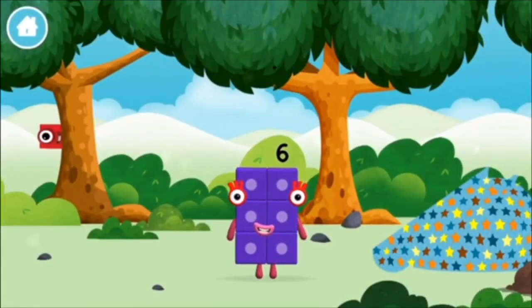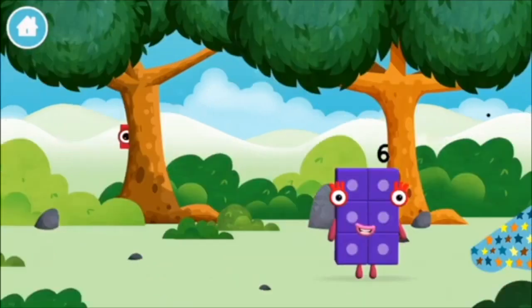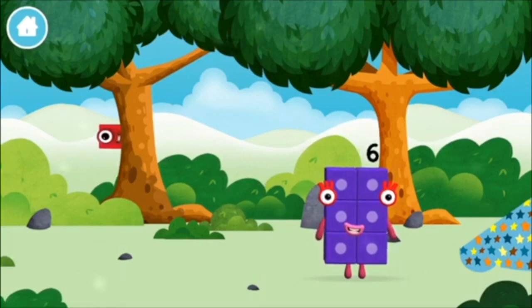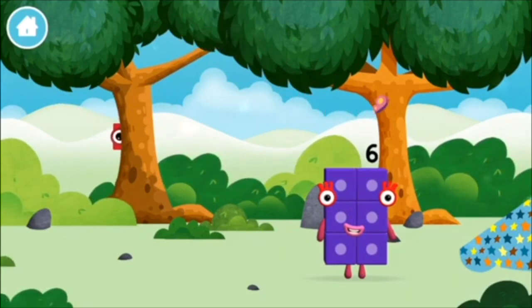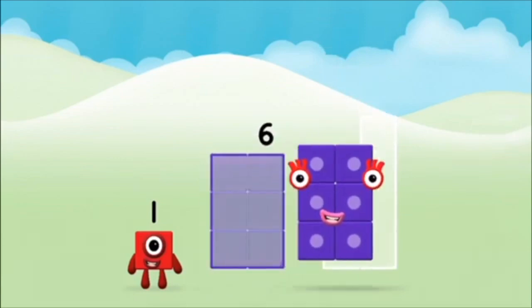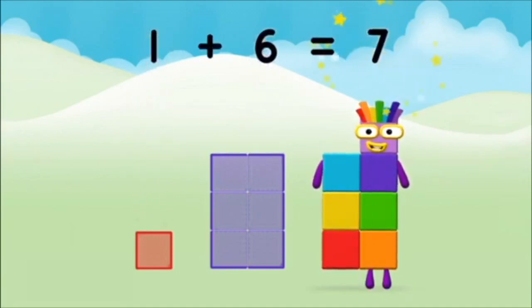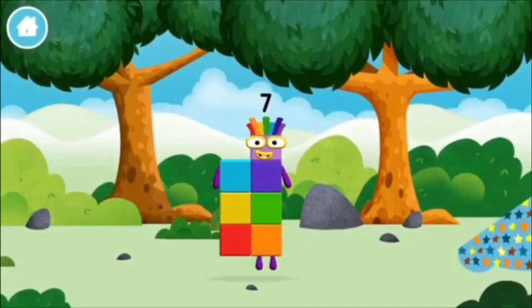You made number block 6. Let's play! The number blocks are hiding. Can you help find them? 6, you found one! Which number block do you think adding these together will equal? Hmm, let's find out! Now can you add the number blocks together? 1, 1 plus 6 equals 7. Amazing! You made number block 7! You made a new number block.